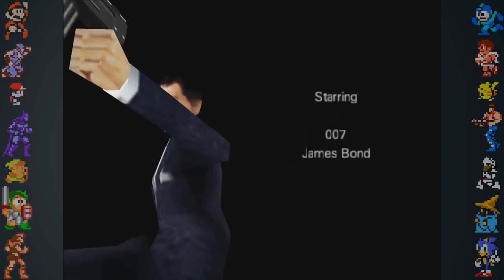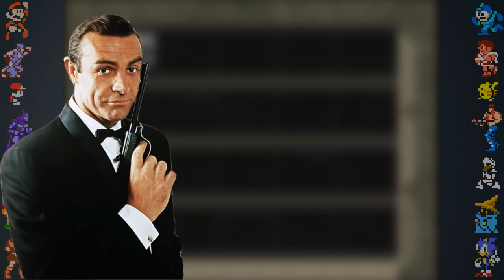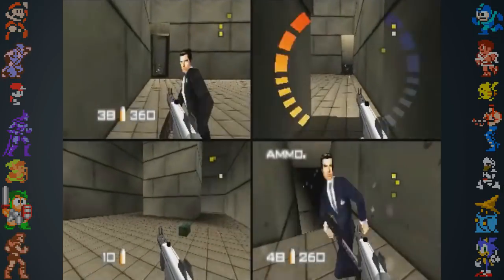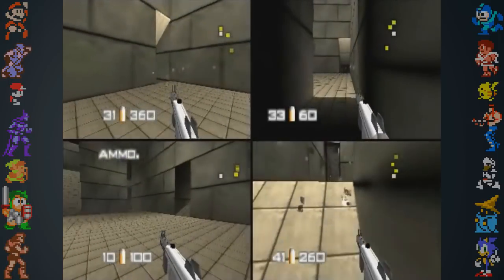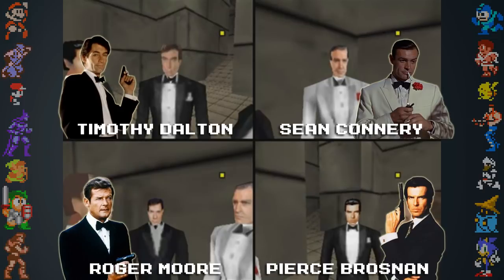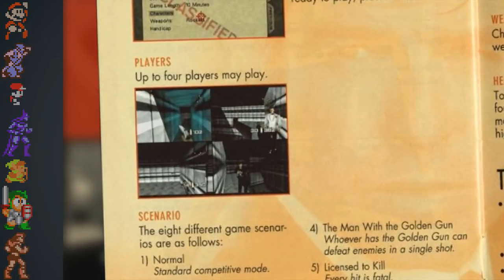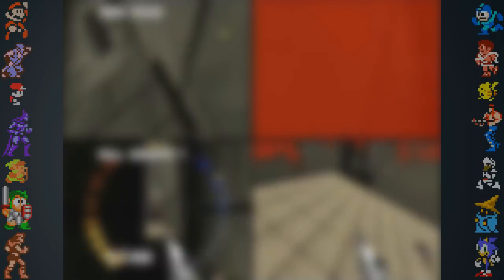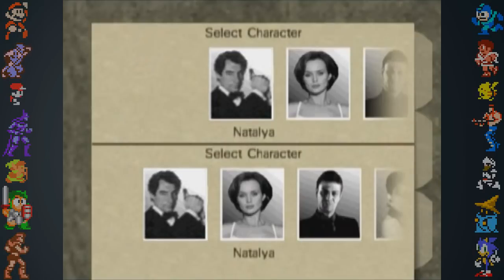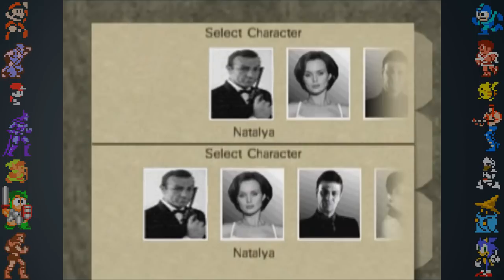Three of the lead actors from previous James Bond movies were originally going to be playable in Goldeneye. Sean Connery, Roger Moore, and Timothy Dalton could all be used in multiplayer, but had to be cut from the game for legal reasons. This is likely due to the fact that the character models were representing real-world individuals and Rare didn't have permission to use their likenesses. The characters can be seen on page 20 of the game's instruction booklet, and traces of them can still be found in the game. Using GameShark codes, their portraits can be put back into the game's character select menu in multiplayer — their portrait will replace Pierce Brosnan's, but Brosnan's character model will remain.